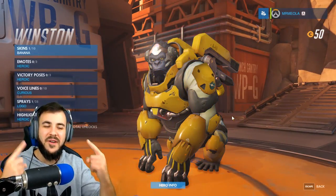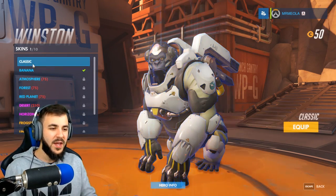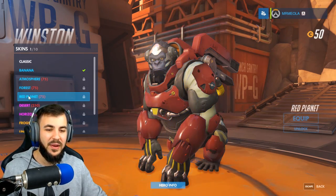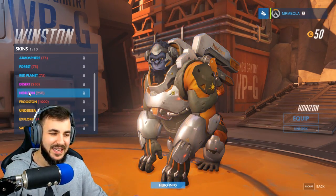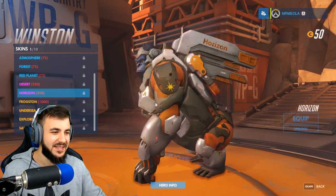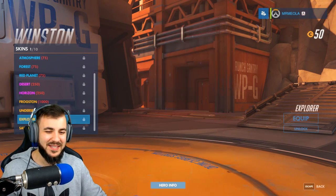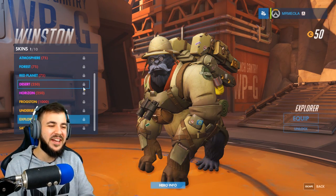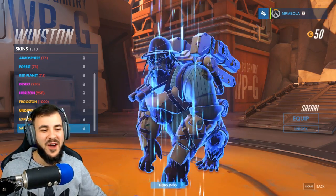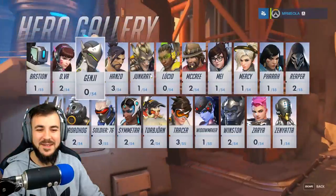Winston is one of my favorites. We've actually unlocked his banana skin. This is his classic skin, this is his banana skin. Atmosphere, Forest, and Red Planet. We've got Deserts and Horizon skins — Horizon looks really cool, reminds me of the Counter-Strike Asimov skins. And we've got Frogston. We've got Undersea — he's like wearing a scuba tank. Explorer — oh my god, he's a freaking explorer, of course. And we've got Safari — dude, that is so good. He's got a freaking mustache!